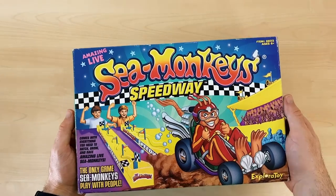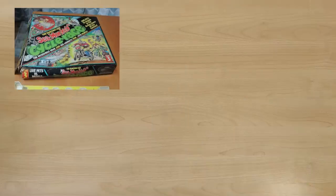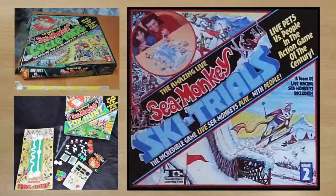This isn't the only iteration of the Speedway though. In fact the first version came out in 1975. It had two plastic racetracks which were surrounded by some fun illustrations of sea monkeys driving Formula One style cars. The Sea Monkey Cycle Race, Fox Hunt and Ski Trials were also released around the same time, which were all essentially the same concept but with a different name and illustrations.